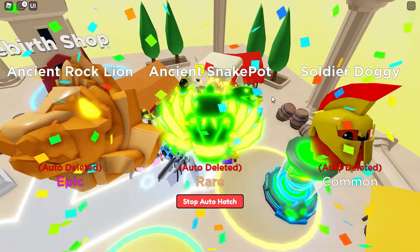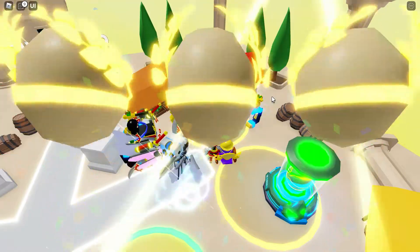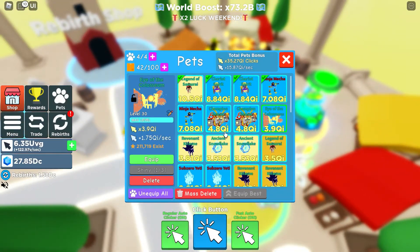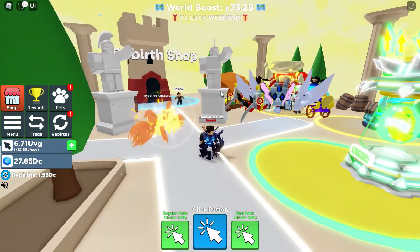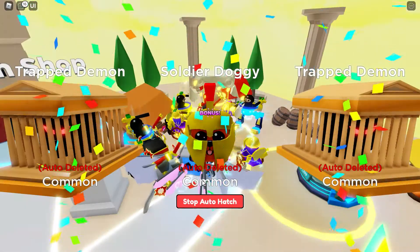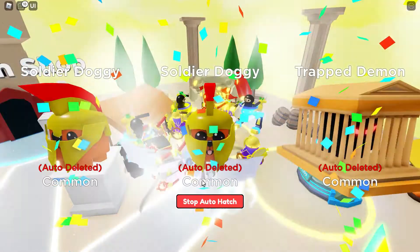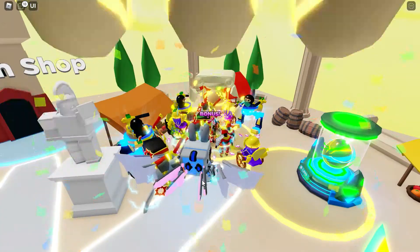Ancient Rock Lion — cool. Ooh, Snake Pot — that's pretty cool too. Definitely cool. There are some cool things in this egg, but they're pretty useless, so I'm definitely going to auto delete them. We got the Eye of the Colosseum! I thought we got both of them. 200,000 exist because it's only been a couple of hours since this update came out. For the worst rare pet in this egg, it's pretty good. So I'm not going to auto delete that — or it's good for me, at least. For others, it's probably not that good. But we are going to auto open this just a little bit. There's really nothing else we can do. I showed you everything. There's a Robux egg.